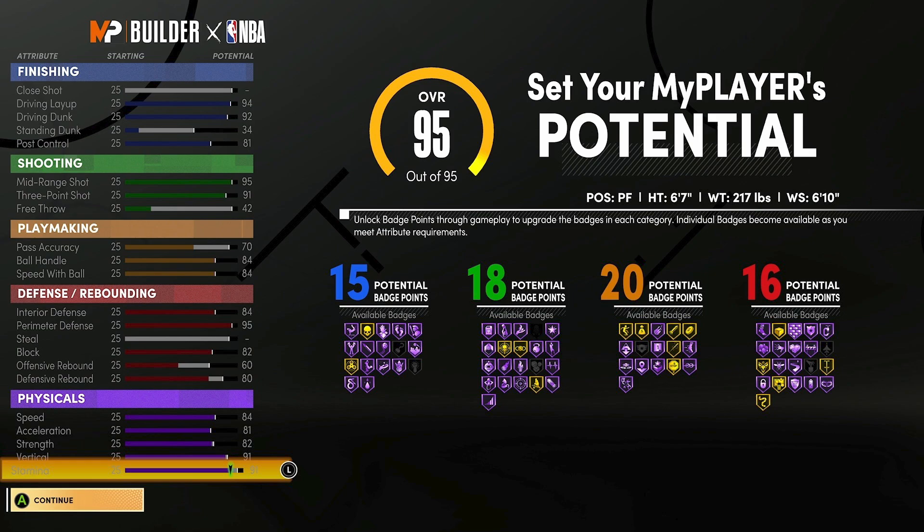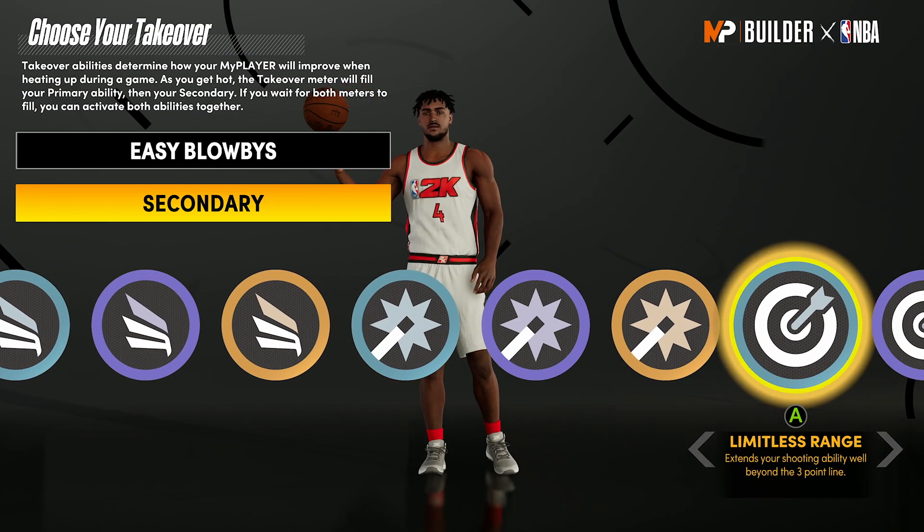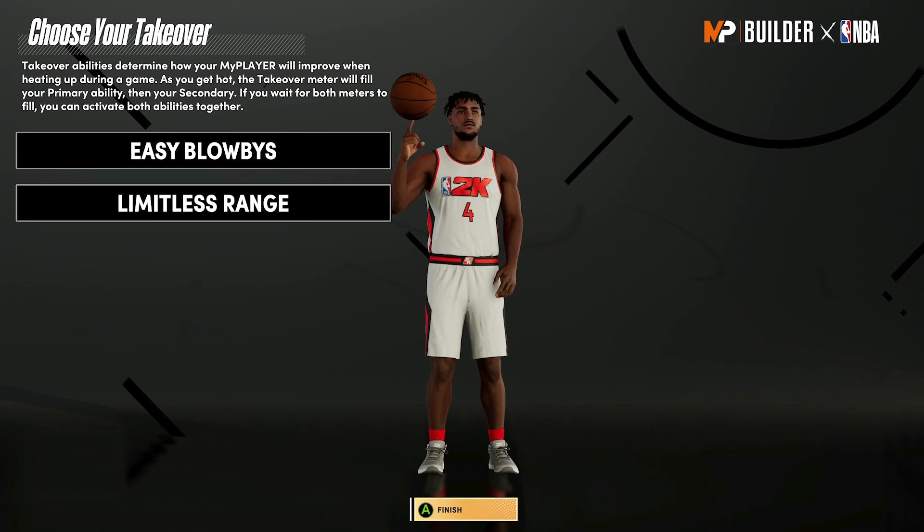When it comes to the takeover, a lot of people are choosing finishing moves — finishing moves is probably the best takeover in the game. But I chose easy blow byes, which I think is the most underrated one. You're going to get a blow by automatically every time, so you can do a snatch, spin back, or whatever you want — get a wide open shot or wide open dunk every single time. No crazy moves needed, just instant buckets. I also chose limitless range — it's like the old range extender, helping you on deep twos, online threes, and deep threes.